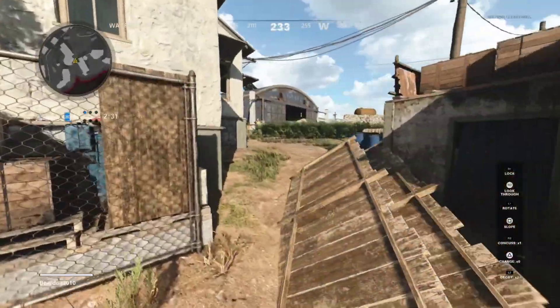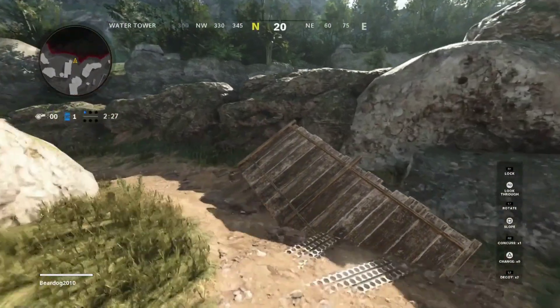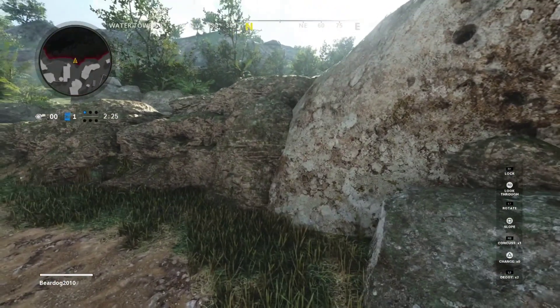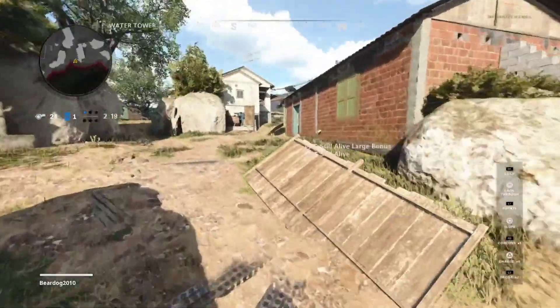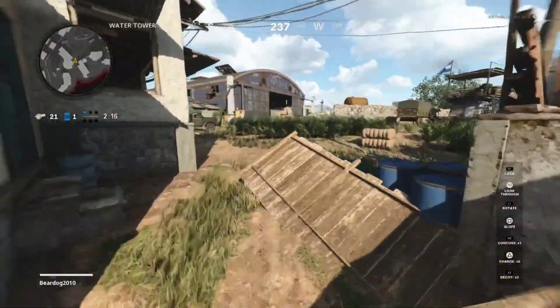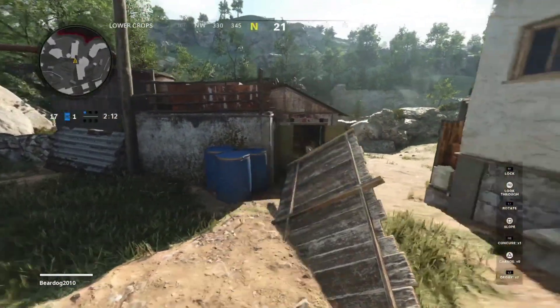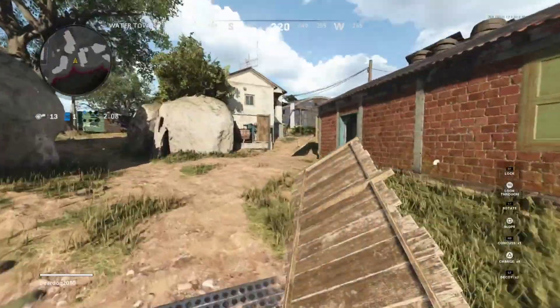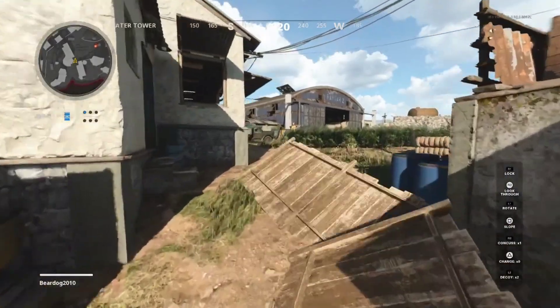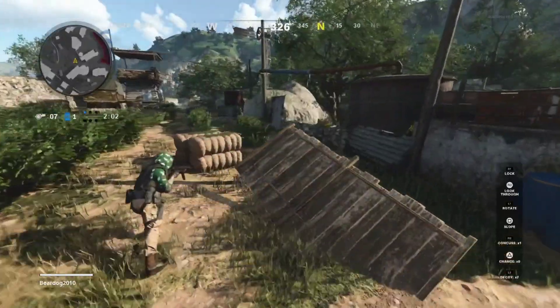Once you guys get it, you can place decoys, you can rotate — just don't relock your character — and you can literally just phase right into this wall and you're in complete god mode. I'm gonna be showing you guys a couple spots in Nuke Town and other maps because they're super fun and I really want you guys to have fun with this glitch and troll people. Send me your reactions on Twitter. This glitch is not easy — I know it's super hard and I make it look super easy, but it's really not.